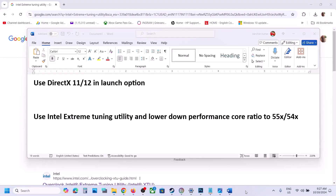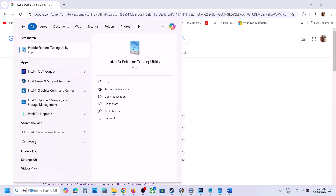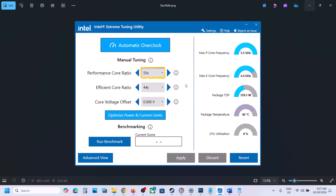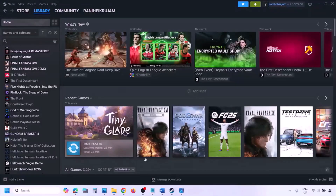The next step is to use Intel Extreme Tuning Utility software. Go to Google, download and install it if you don't have it, then launch the software. Once open, lower the performance score ratio to 55x, or you can try 54x, then apply the settings and check.